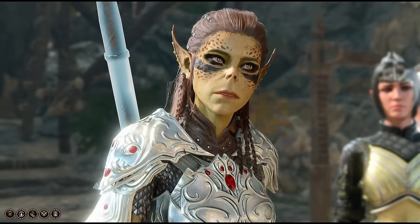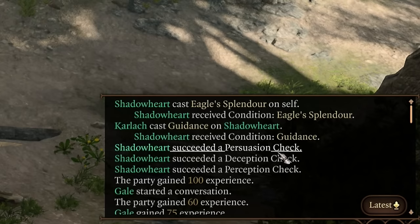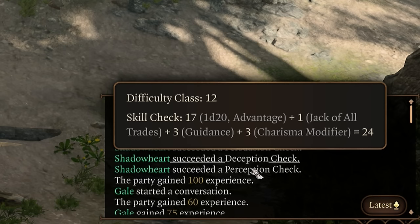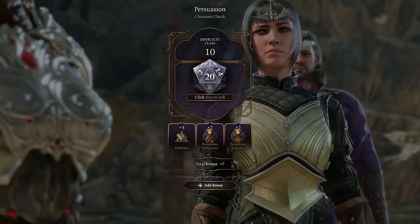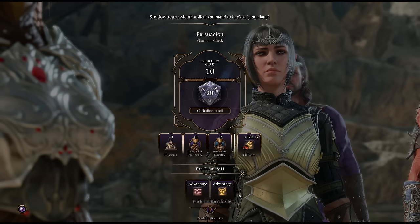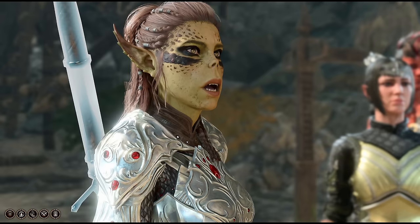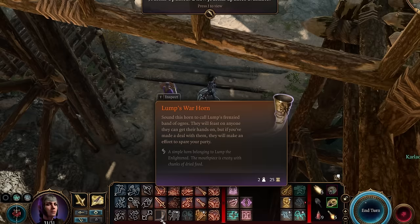While we're on the subject of that Githyanki patrol, there's a misconception that Lae'zel has to pass the Deception check during the encounter to resolve it peacefully. Actually, the party leader is the one that makes all the skill checks, even if you're controlling a companion character when you start the conversation. Cast any bonuses to Charisma checks on your party leader that you can, particularly Eagle's Splendor. Avoid using the Friends cantrip, as you'll cast it on Lae'zel, not Voss — costing you 10 approval points with Lae'zel and not even helping with the Deception check. And if you do fail the Deception check, now's a good time to call in the Ogres.